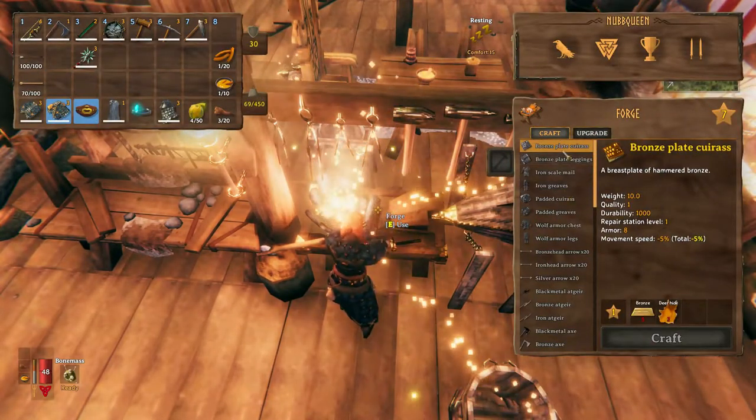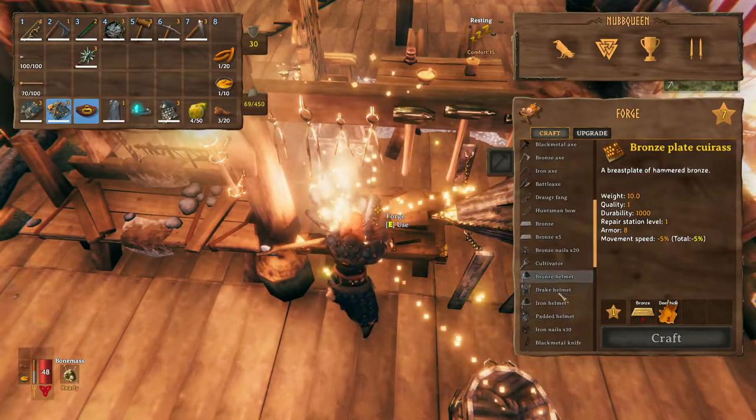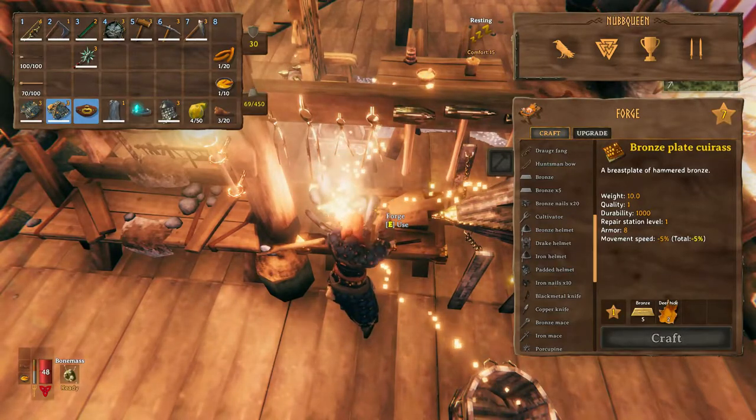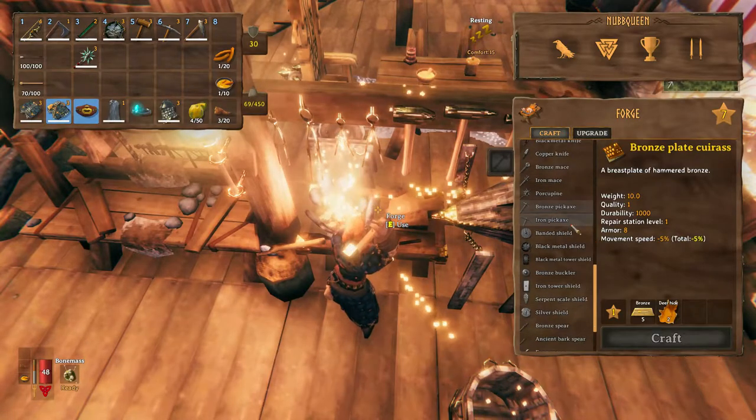Once the forge is fully upgraded, you will unlock everything that you can craft currently in the game, including high-end weapons and armors. So I will say upgrade them as early as you can so you can maximize your DPS and protection.